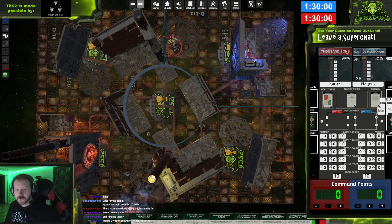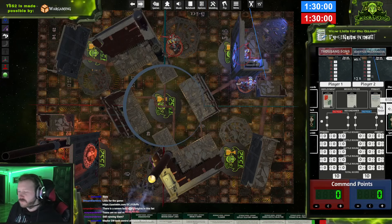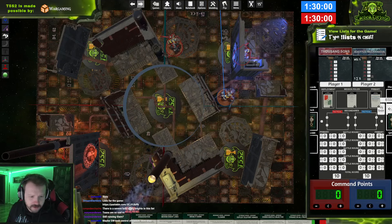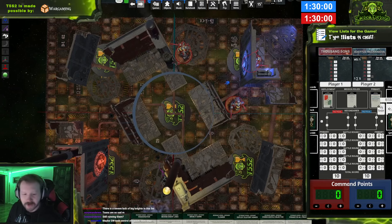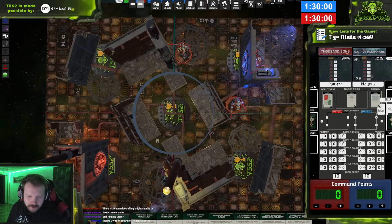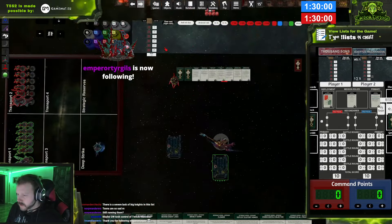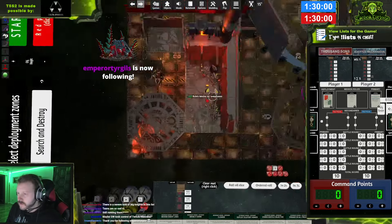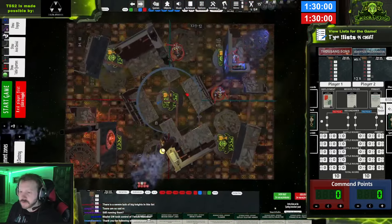Maybe GW took control and broke everything — is that the joke, chat? Let me know if the audio is okay. Going through old VODs, some of the audio was unrecoverable because it was so bad — I really apologize. The Disc Sorcerer is going inside this building for the first turn and we'll decide what to do with him later.